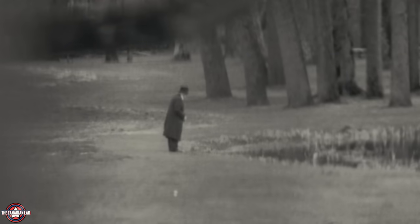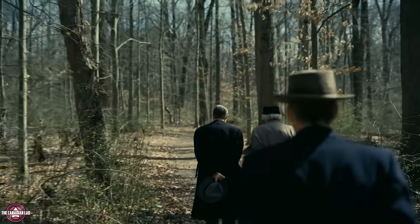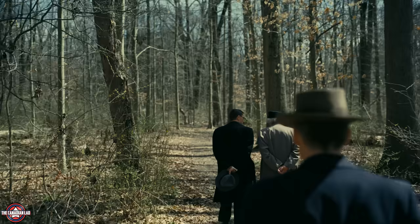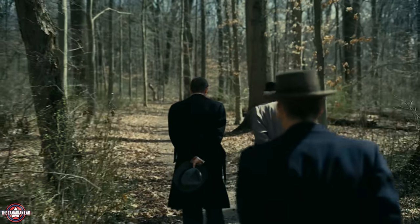Number 19. When Einstein is first shown in the movie from a distance, we can see him throwing a stone. It's funny because his last name in German means "a stone." Number 20. Albert Einstein is shown walking in the woods with Kurt Gödel. The two of them did actually take long walks together as friends at the Institute for Advanced Studies.